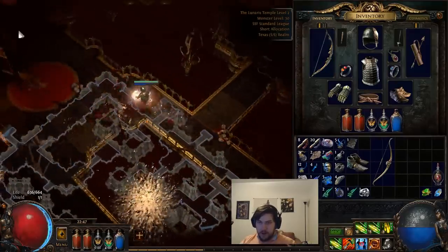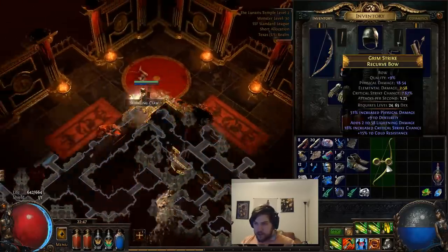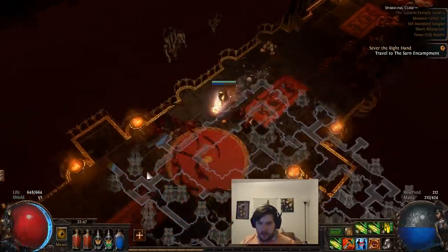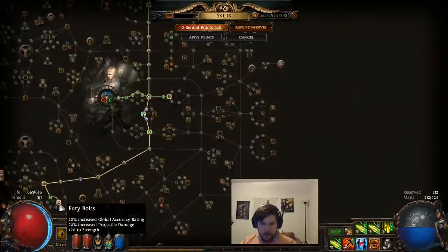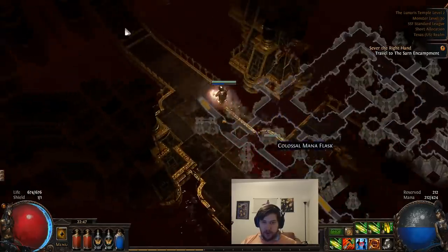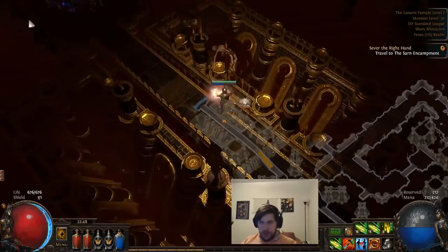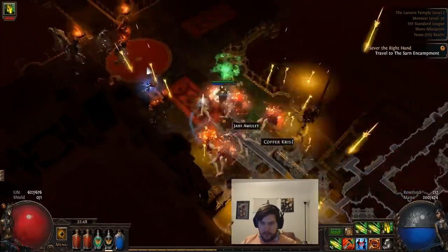Comparing the bows: 20 to 59 versus 18 to 54, at 1.35 attack speed. The bow we currently have is better. We do have a level up — we're going to get Fury Bolts, which gives us increased global accuracy and projectile damage as well as strength, putting us at a nice respectable 140 strength. We don't really need much more than that, which means we could probably drop our amulet if we'd like to.